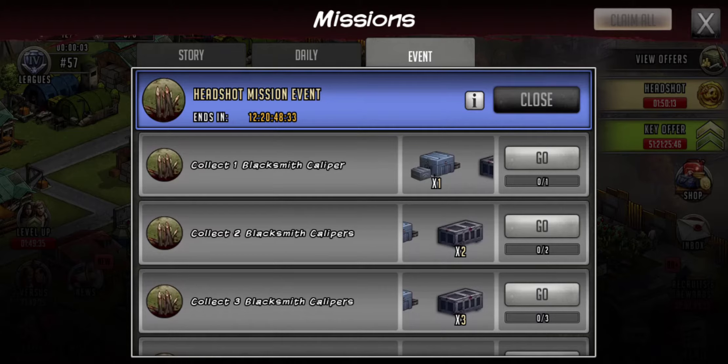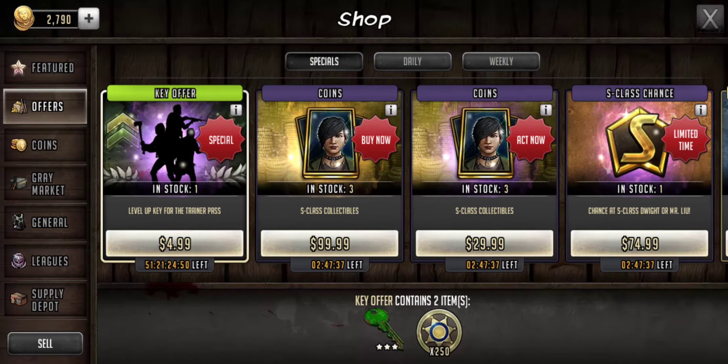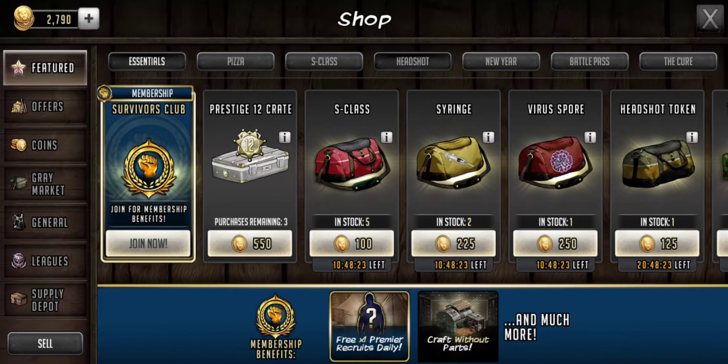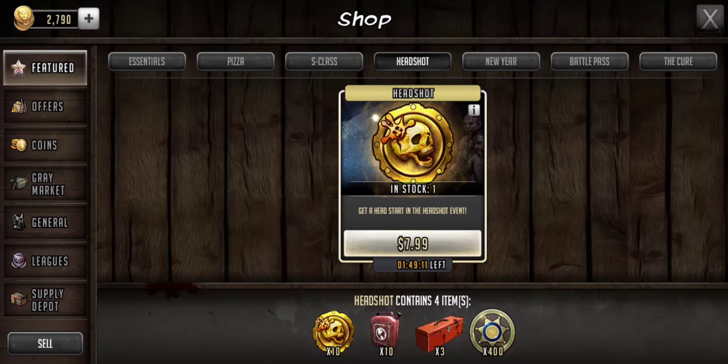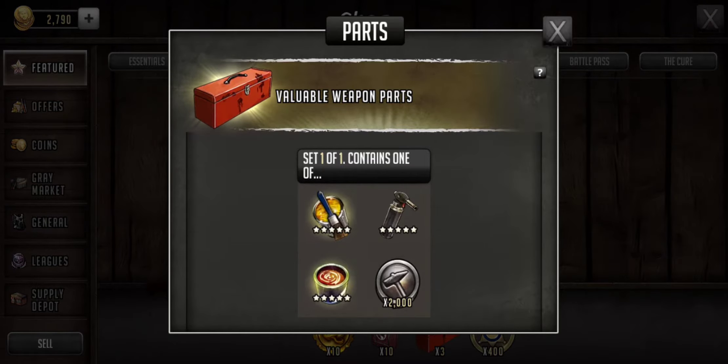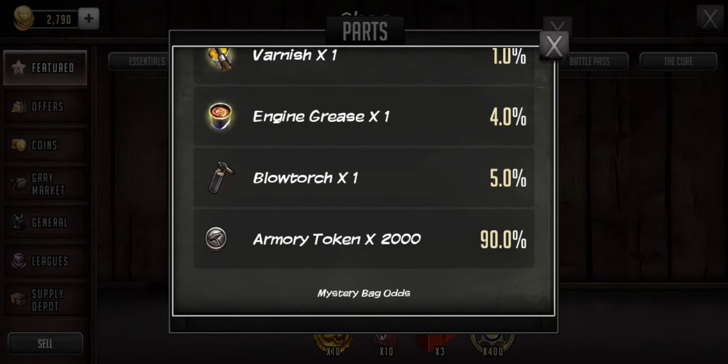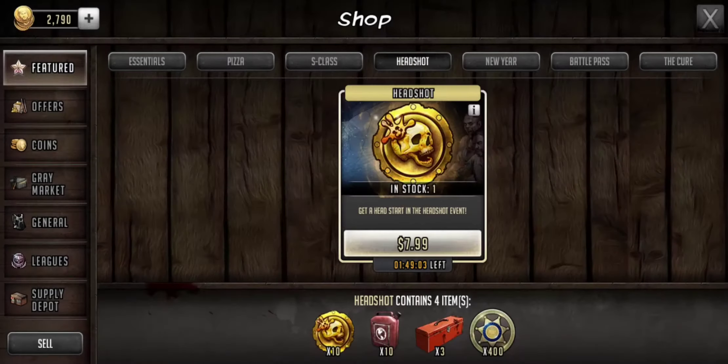You can always purchase more of the tokens, and that's available in the shop. If we come to the Features tab — yep, Headshot, there you go — you can buy 10 and then you get a pull on some added stuff, three of them here. There are those odds, more than likely Armory tokens and some 10 cans. The deal's not bad; it's completely up to you though.